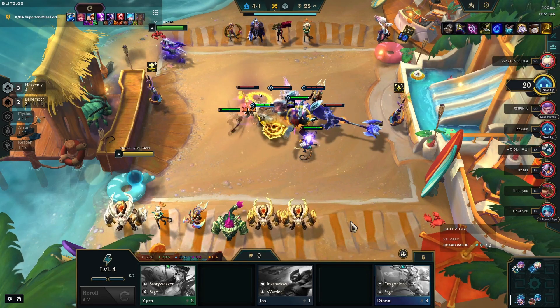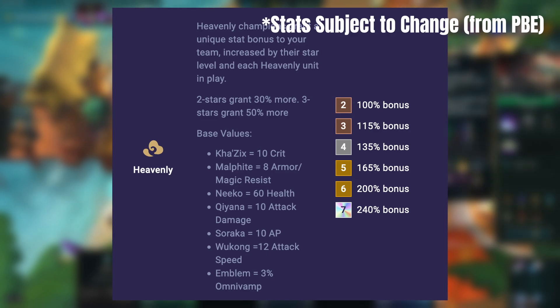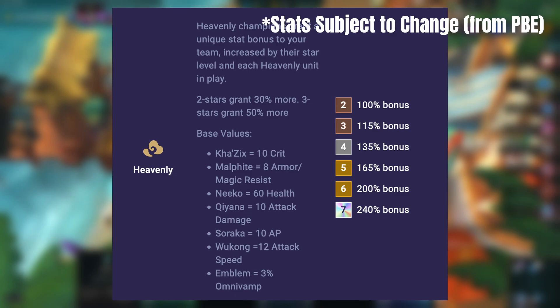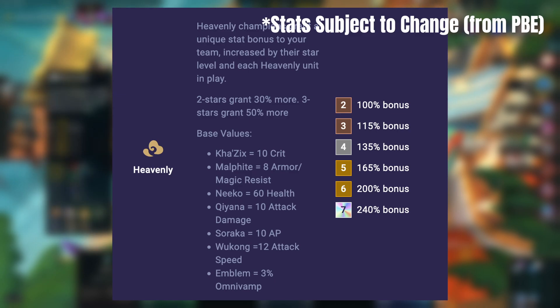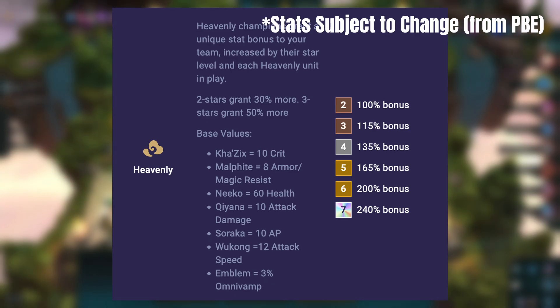Heavenly is a confusing one — each unit with the Heavenly trait contributes something different to build the ultimate warrior. Kha'Zix adds 10% crit chance, Malphite adds 8 armor and magic resist, Niko adds 10 HP, Kiana adds 10% attack damage, Soraka 10 ability power, Wukong 12% attack speed, and the emblem contributes 3% omnivamp. The more heavenly champions you have, the better those contributions will be.